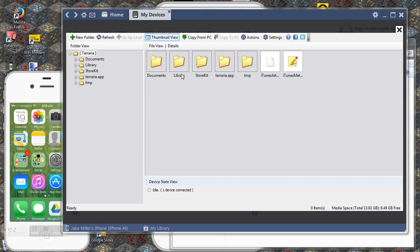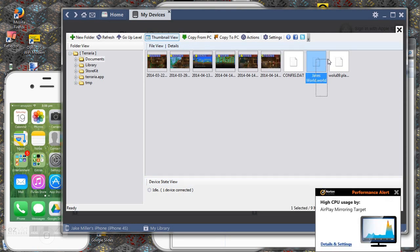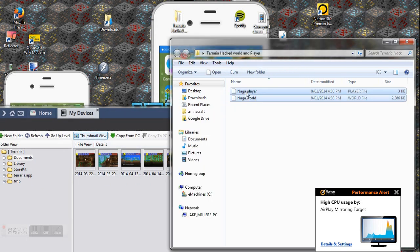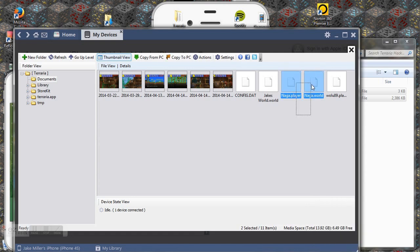Now that you're inside Terraria, go into Documents. You can see I've got Jake's world and Walu09 player world. Then it's as simple as selecting your files and dragging them in. You can see that Naga.player and Naga.world have now appeared. Just refresh it to make sure they're there — yep, they're there.